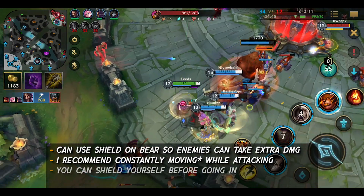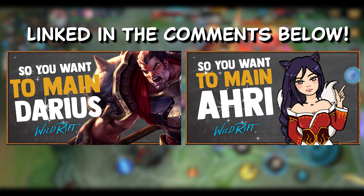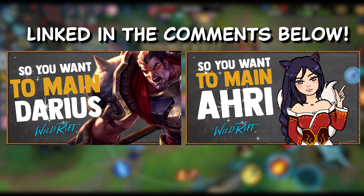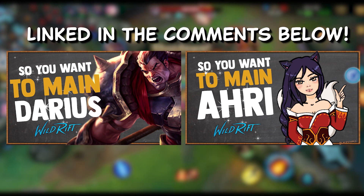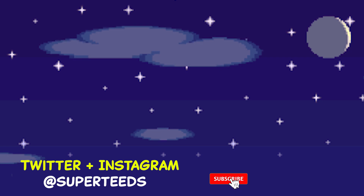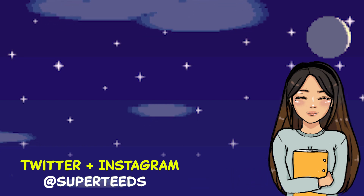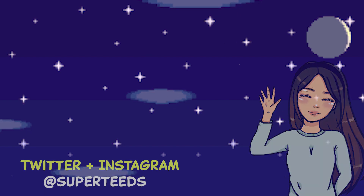Remember that the shield absorbs some damage — you can use this on your bear so enemies will take extra damage when they attack your bear. I recommend constantly moving forward while attacking instead of staying in the same place. Shield yourself when going in. And that is all for the Annie guide. Please let me know in the comments down below which champion you would like to main next. I've made a lot of other main guides such as Ashe, Darius, Blitzcrank, Ahri and Miss Fortune which is my recent one. If that interests you, I will link them down in the comments below. Subscribe and click the bell for more champion guides. I'm planning to release one every day or one every two days. Like the video if you found this helpful. I hope to see you again for the next one. Bye!